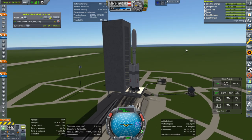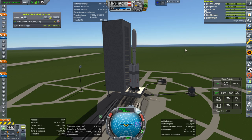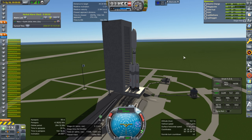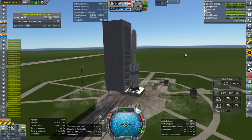So we're going to send a tug. I'm going to launch this manually because I want to make the rendezvous as precisely as possible. Throttle up, SAS is on, and ignition. Launch.